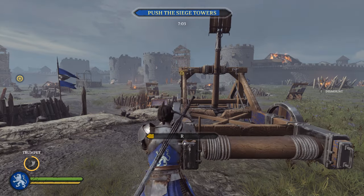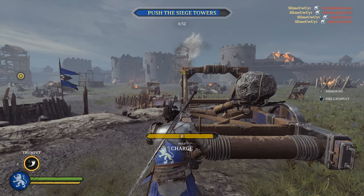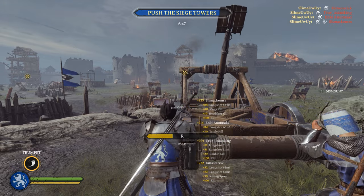Innocent people grouped up together who are ready to get smooshed are pretty much the same whether they're bots or not. And honestly, you don't get that many chances to use the catapult anyway, so the bigger bang for your buck, the better.